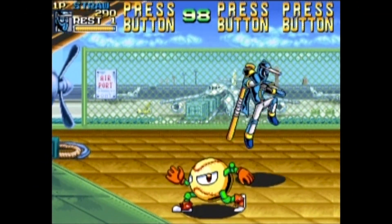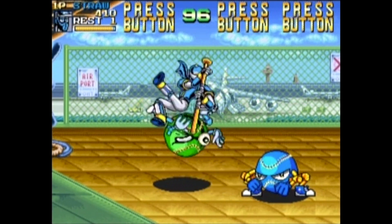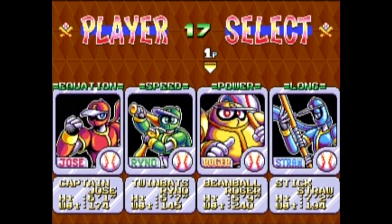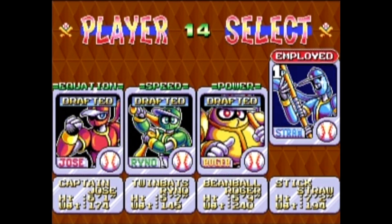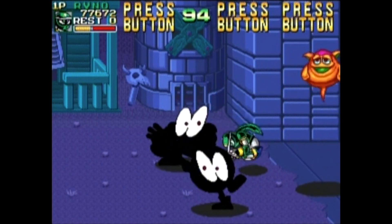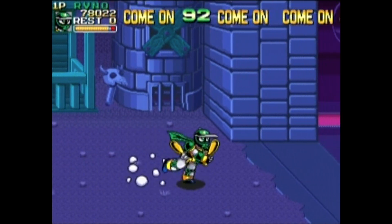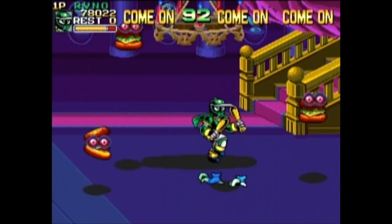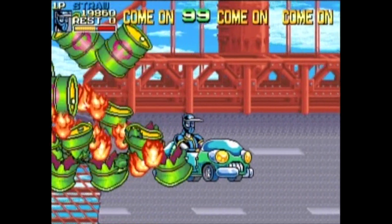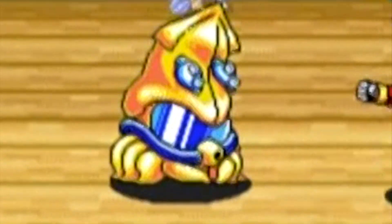Ninja Baseball Batman has nothing to do with the DC Comics superhero, but is one of the coolest beat-em-ups I've ever played. This game definitely does not take itself seriously. You choose from four different characters, all dressed in baseball uniforms and equipped with baseball bats. These characters are named after famous baseball stars like Jose Canseco and Daryl Strawberry. It plays like any other beat-em-up — you've got an attack button and a jump button, and you can perform special attacks that cause more damage but drain a bit of your character's health. The enemies consist of giant baseballs, ghosts, and pumpkin-head people.